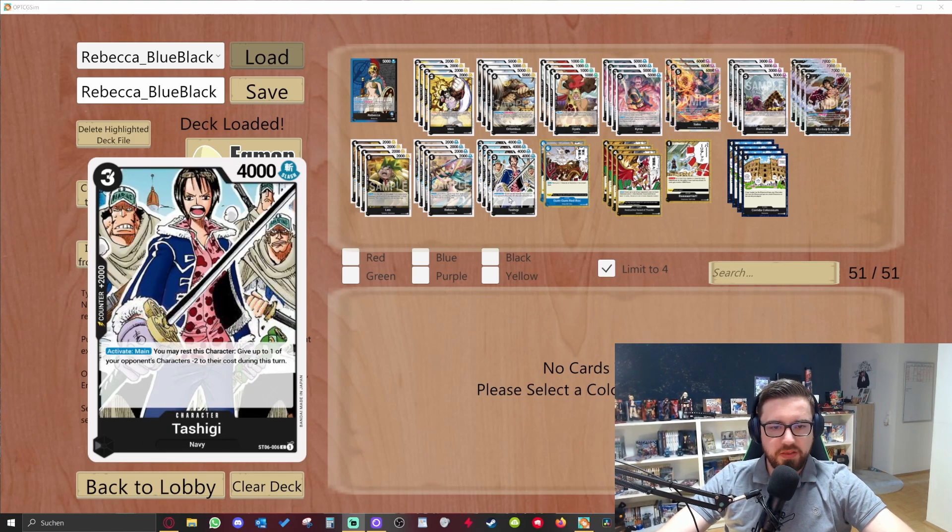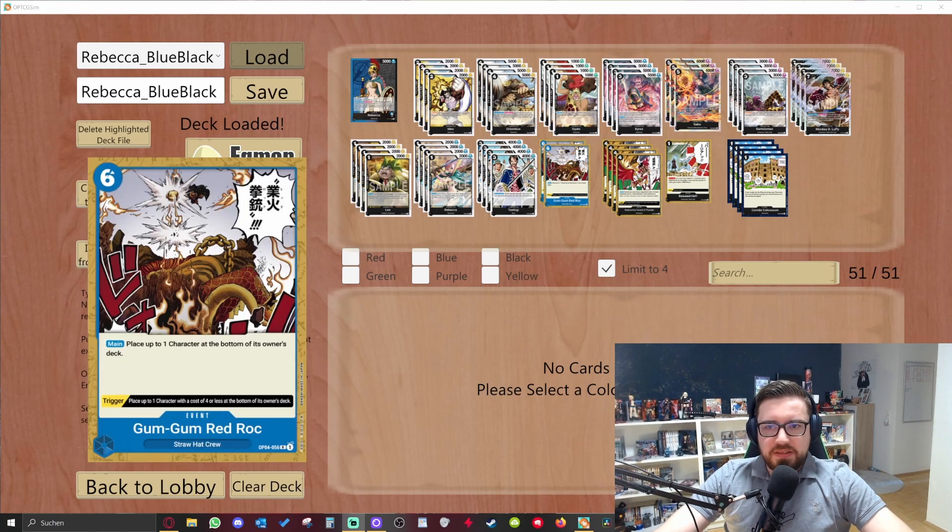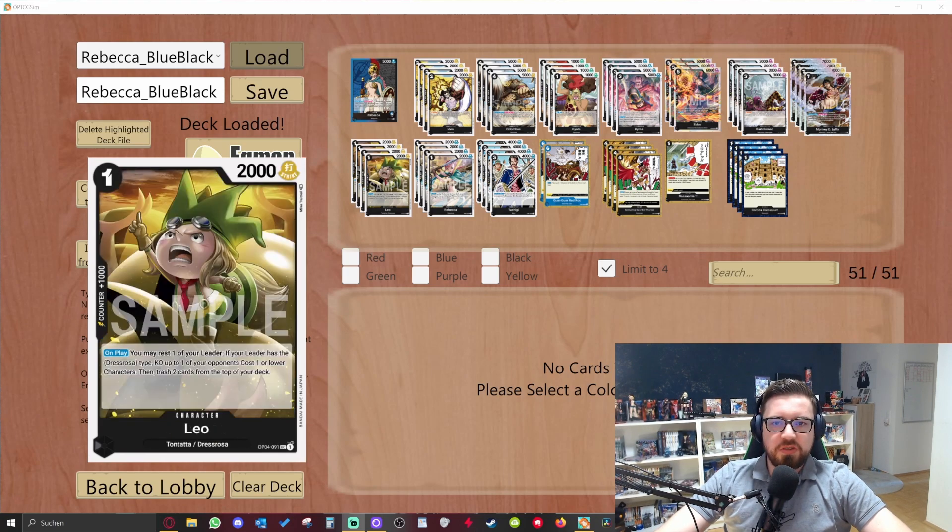We have Tashigi — you all know what she does. You rest this character and you can give one of your opponent's characters minus two cost. Then we have Leo: you rest the leader, and if your leader has the Dress Rosa type, you reduce one of your opponent's character's cost by one, and then trash two cards from the top of the deck. It's a little Tashigi with the ability to trash some cards for later combos.